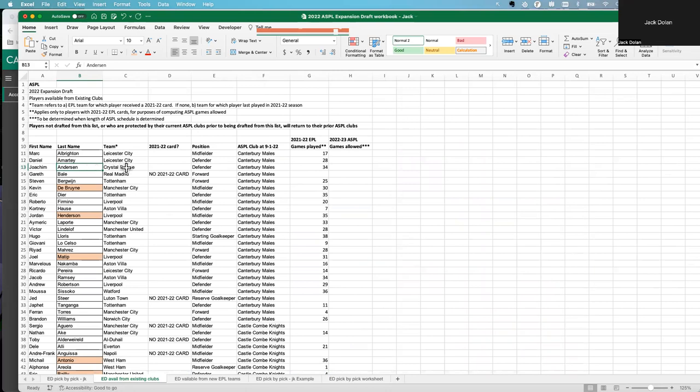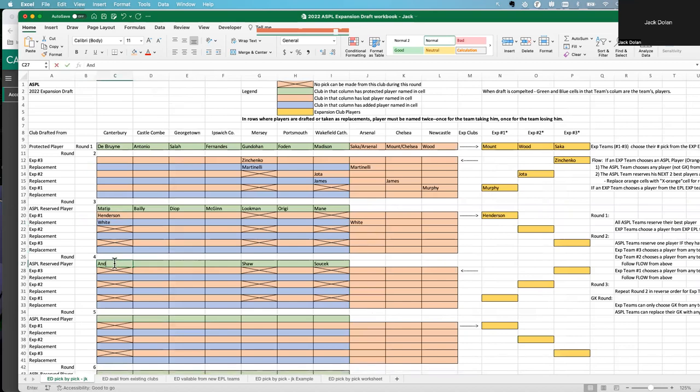Then Canterbury picks their two reserve players. He's always liked Joaquin Anderson — who is now at Crystal Palace, which is fine because players can move to any other EPL team and still play in the league. Anderson played a lot of games so he's a good pick to keep. The second reserve is Dire. So Anderson and Dire are marked as reserved.